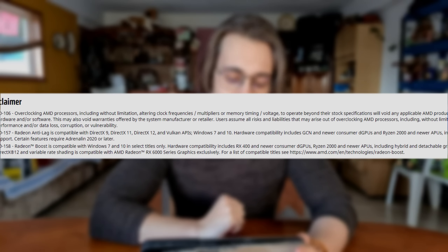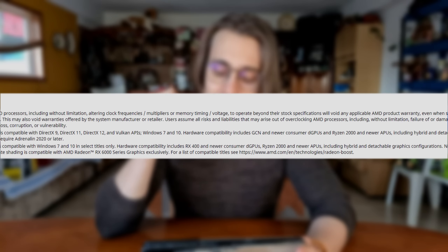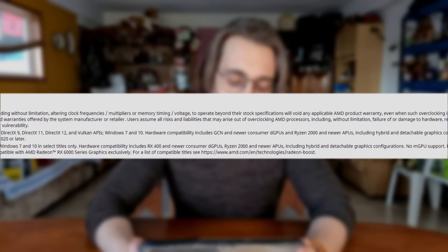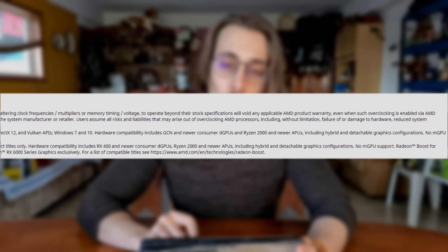Now let's go to the really juicy part, which is the disclaimer. I never saw any kind of disclaimer like this in previous driver versions. So, disclaimer GD-106: overclocking AMD processors, including without limitation altering clock frequency/multipliers or memory timings/voltage to operate beyond their stock specifications, will void any applicable AMD product warranty, even when such overclocking is enabled via AMD hardware and/or software.